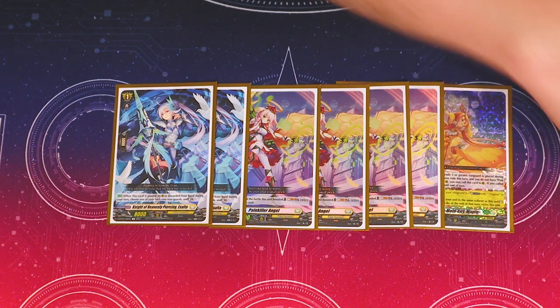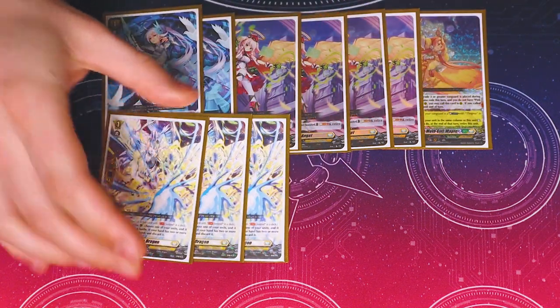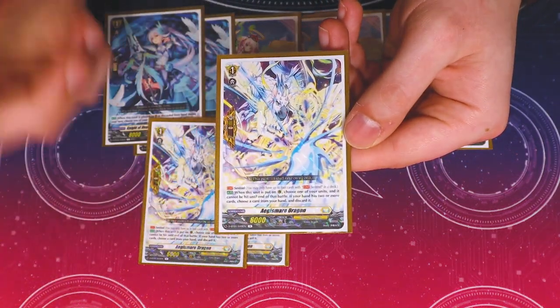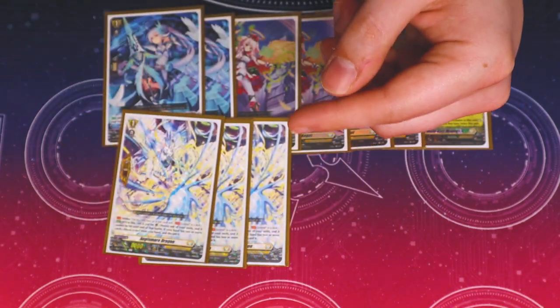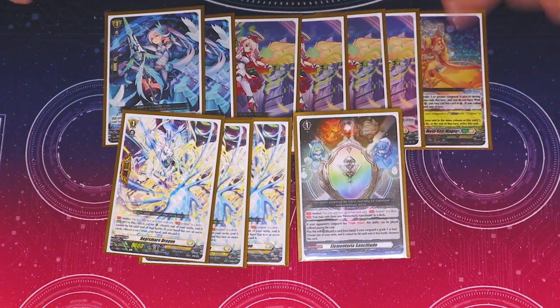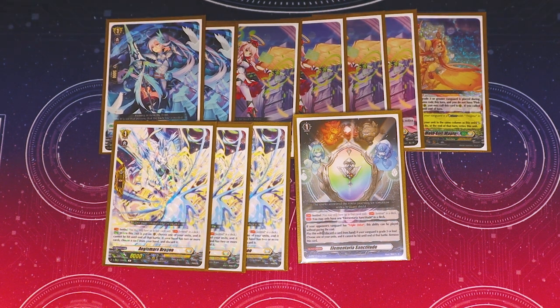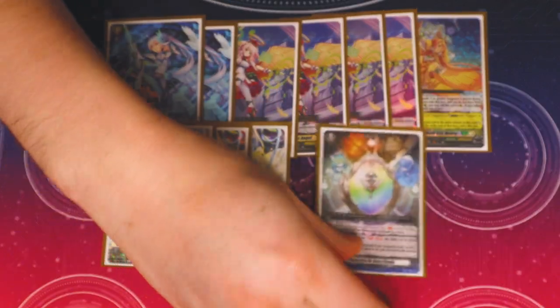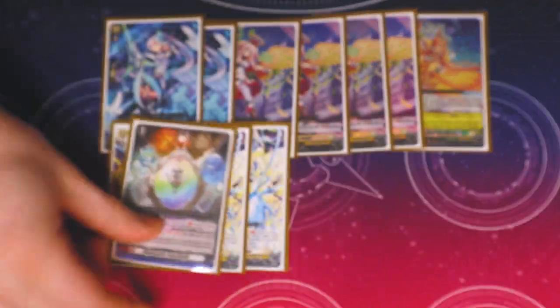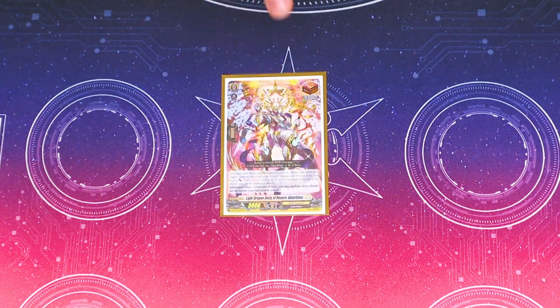That's the grade one lineup. For perfect guards, I'm running three copies of the standard PG — the one where if you have two or more in hand you must discard, if you have one or less you don't — and one copy of Elementari Sanctitude, because it gets around certain guard restrictions like Flagberg, and if your opponent has a grade four vanguard it's essentially free since it has triple drive. May as well run one special PG.